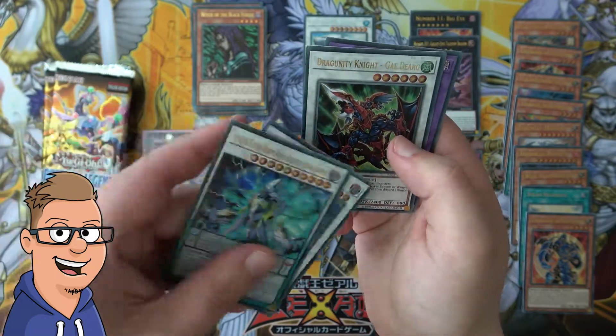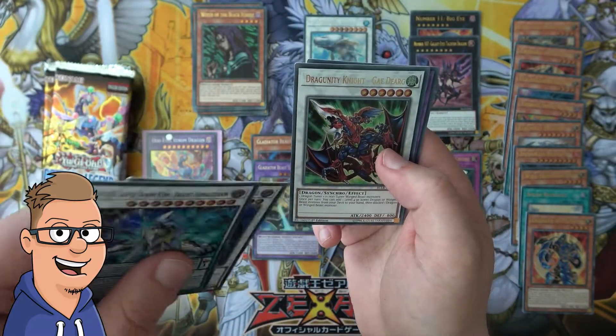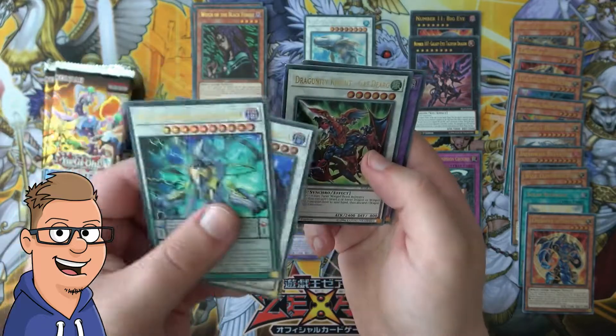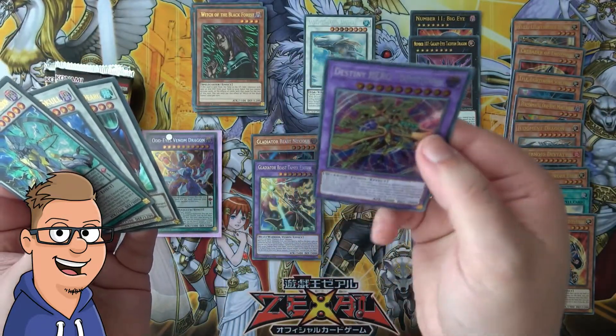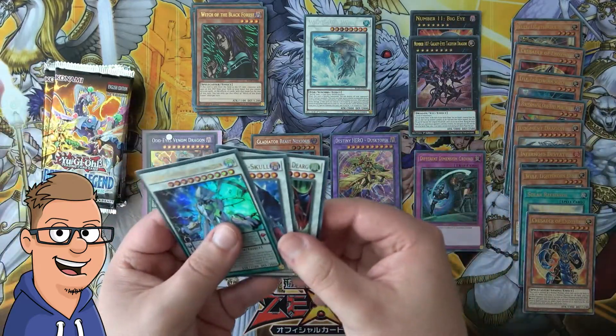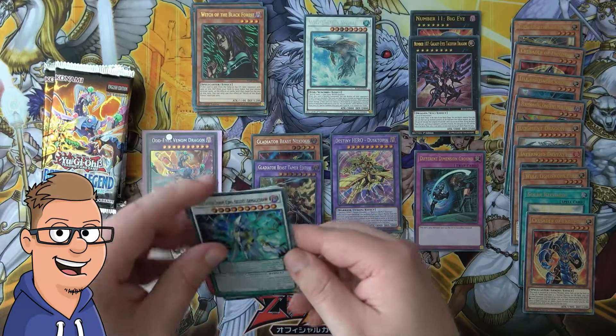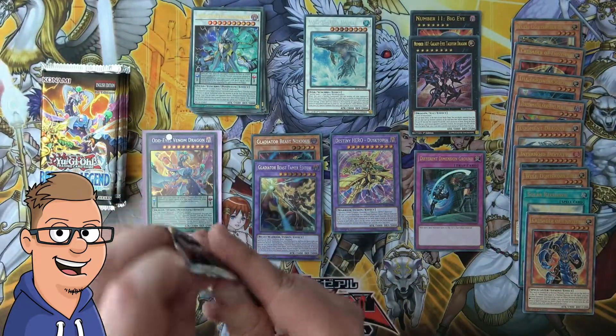Gae Dearg — I know this card, it's an old card from Hidden Arsenal 2 or maybe 3. Yeah, it was a pretty good card back in the day. Destiny HERO - Dystopia — wow, oh my god you guys, I need more room. I wanted to bench two of those cards but I don't think I have space.